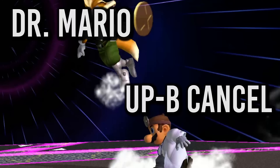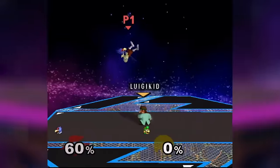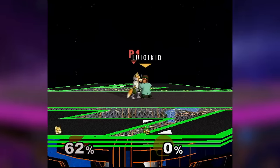What's up guys? You already know, it's me Kira, and today we're going to go over how to up-B cancel with Dr. Mario. Up-B cancels are extremely useful as an out of shield option, as a ledge option, and as a way to extend combos.